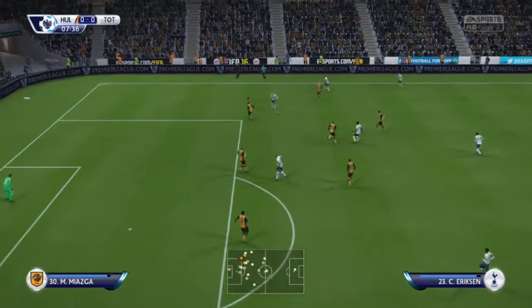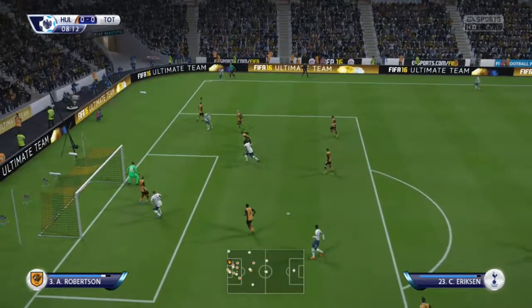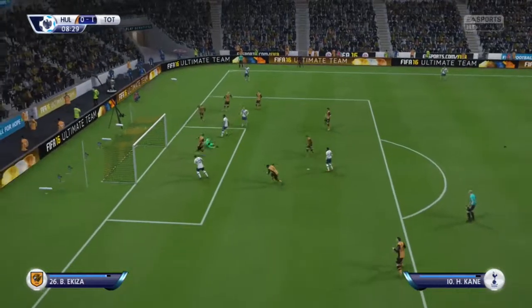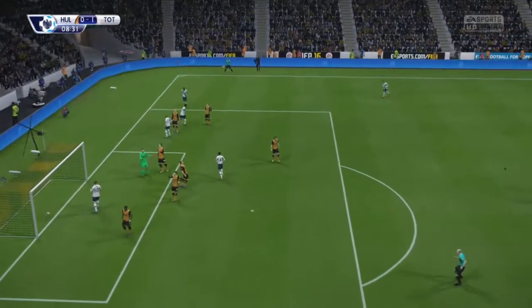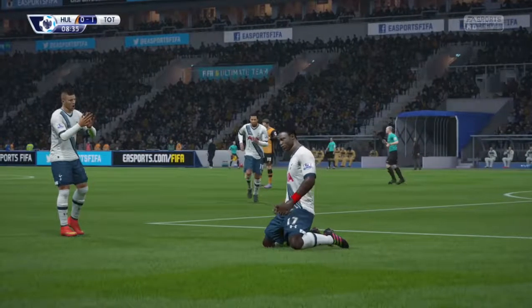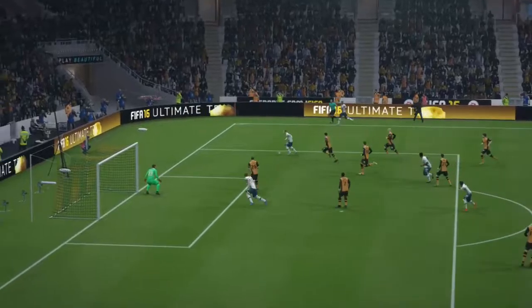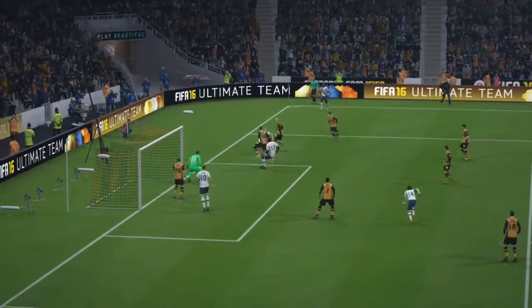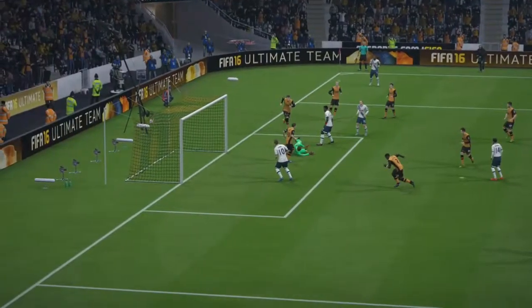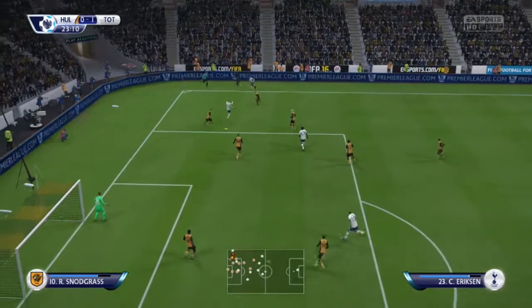We've come up against Tottenham. They pass it down to Eriksen — he beats his man, beats another, and gives it to Wanyama for a really easy goal for Tottenham. Very poor defending by our players: Eriksen is allowed to just take his pick, gives it to Wanyama who can just put it into the back of the net.